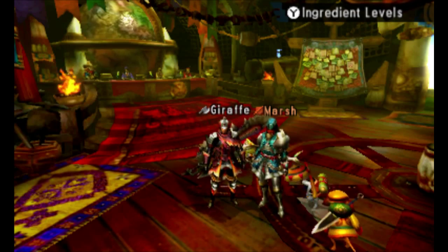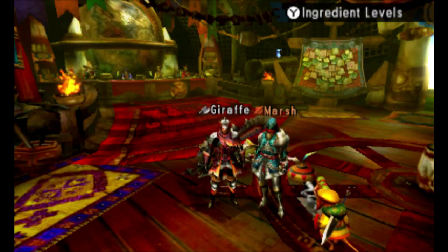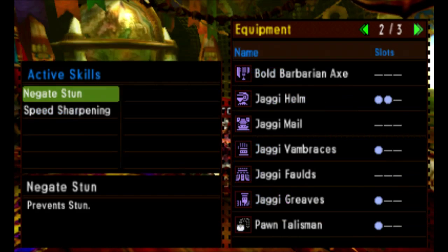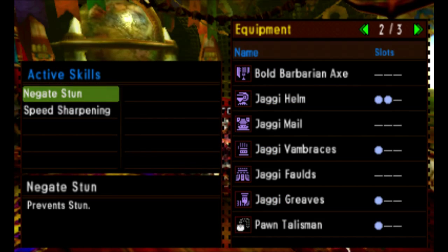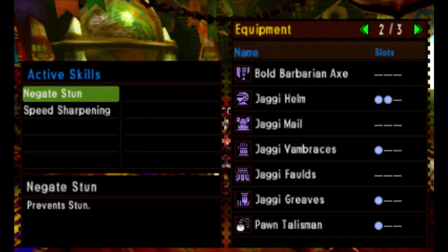You may notice that Marsh has a different colored name than mine. That's because she's already high rank in this mode, but we are going to be using rank-appropriate gear. We're going to start in one star — Hunter Rank 1 — and we have sets and weapons only available at that rank. I've got the Bold Barbarian Axe and the Jaggy set, and I've gemmed the Jaggy set to have Negate Stun and Speed Sharpening. It's a defense increase from the Daring set you start with.